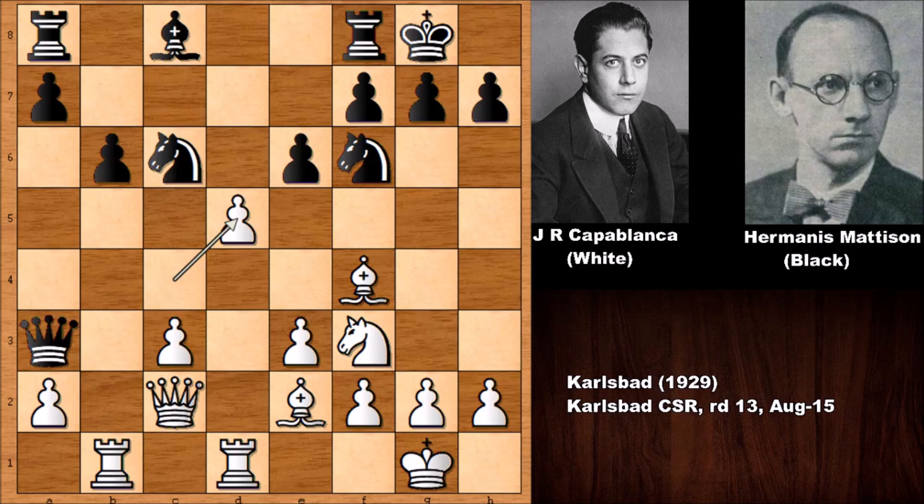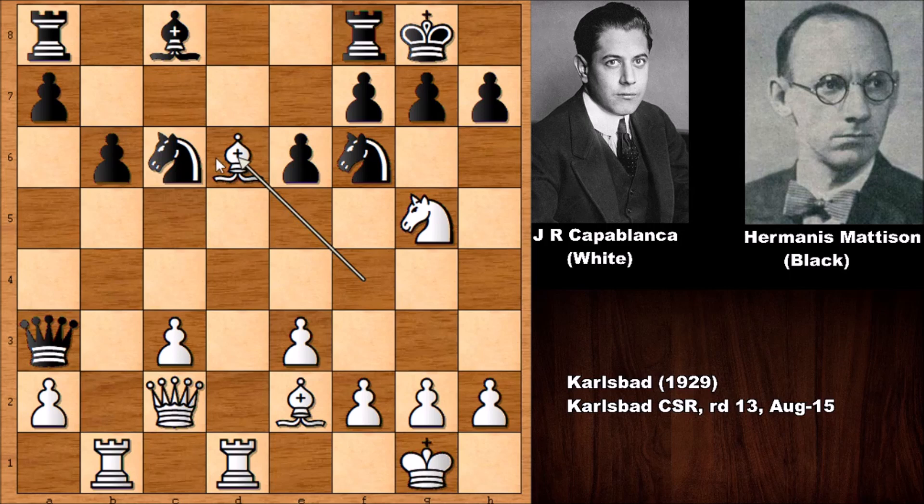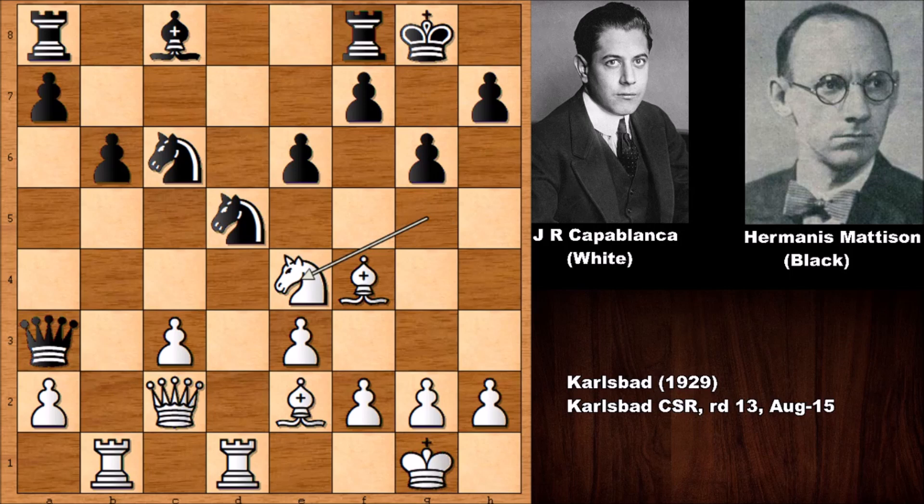After knight takes on d5, Capablanca played knight to g5, threatening checkmate. Defending seems necessary, but if the knight goes back, then bishop to d6 is a nasty skewer — the queen and rook are attacked at the same time, which is a losing position for black. If g6, then knight to e4, and the bishop can go to the dark square h6, showing that black has serious weaknesses on the dark squares.